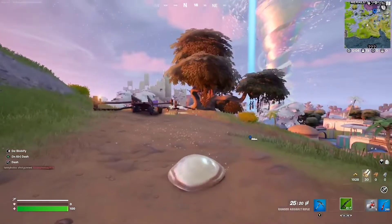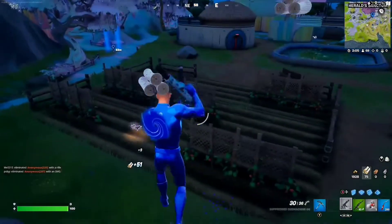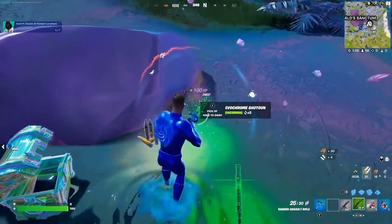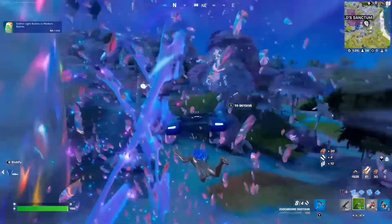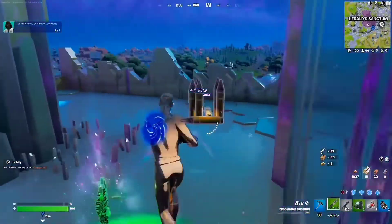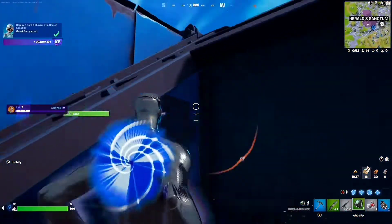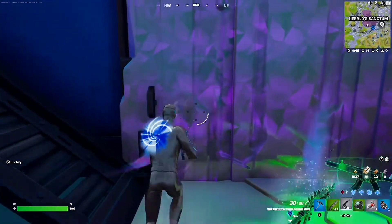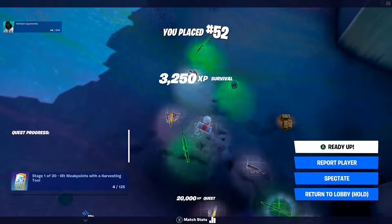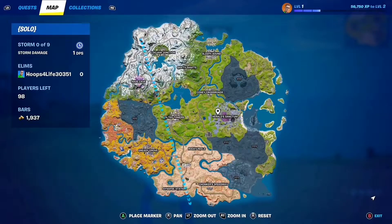They brought back the silenced and the rapid fire. I got a new weapon — it's a new shotgun. Evochrome shotgun! I got the port-a-dum thingy. It has doors on the side. Wait, this is going to be overpowered in no-build. A burst rifle? Alright, so we checked out Harold's Sanctum. It was kind of weird, kind of crazy. I feel like now we're just going to keep going on this side.